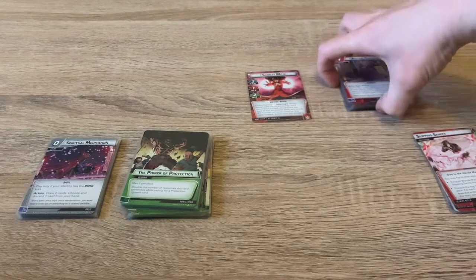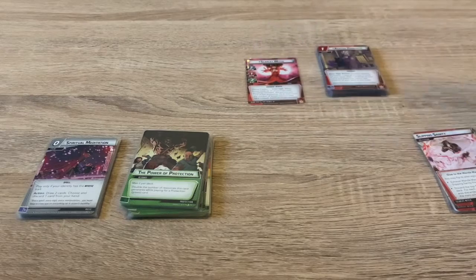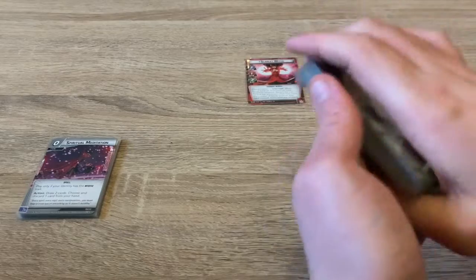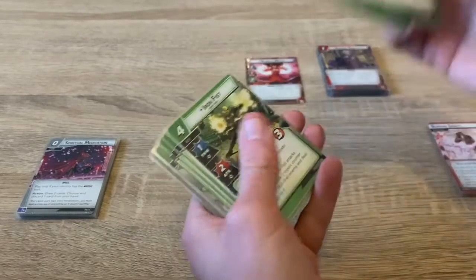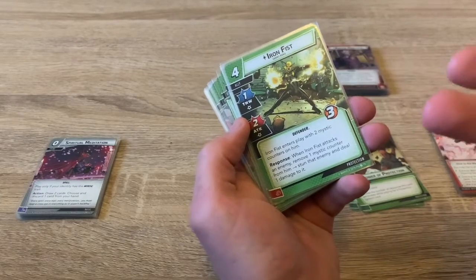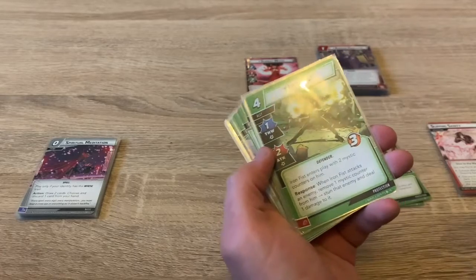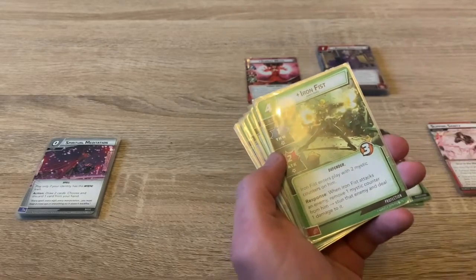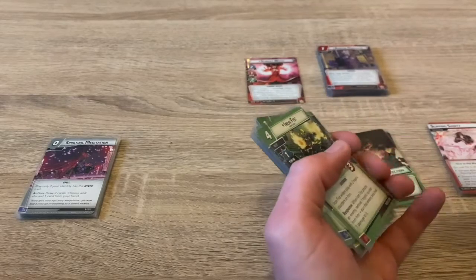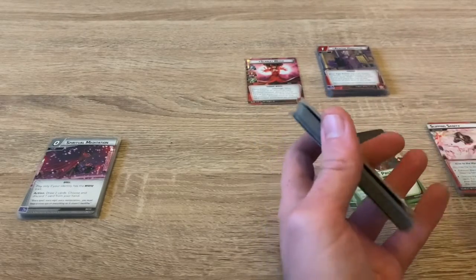That's her signature cards. Since this is a protection build, we're going to be very defensive with quite a few stun cards too. For the protection cards, we have Iron Fist as an extra resource. He has two basic counters — you can attack and remove a counter to stun an enemy. The goal is to keep the enemy stunned, hold back their attacks, while we build up and hit with powerful spell cards.